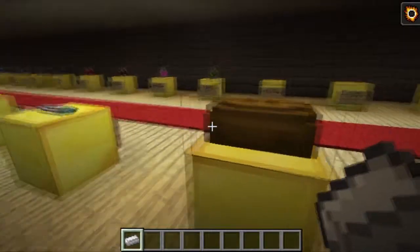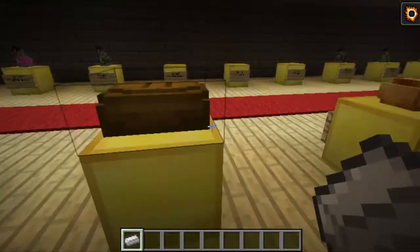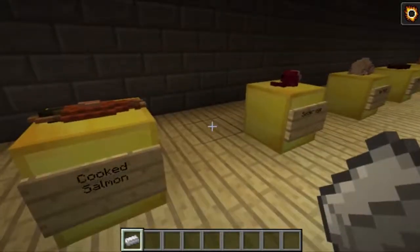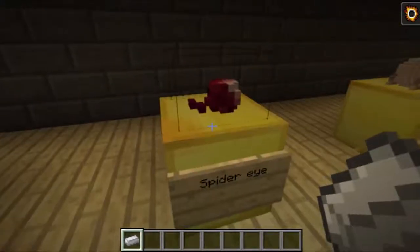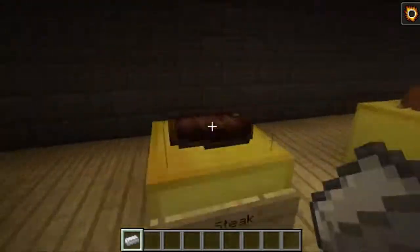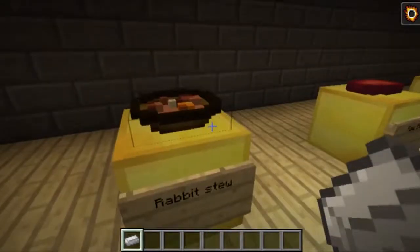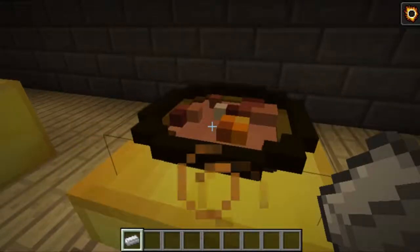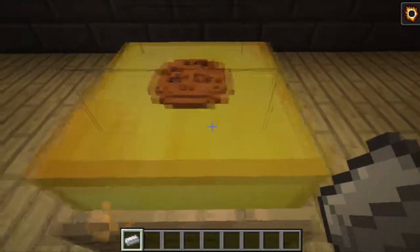We have beetroot, carrot, baked potato, and bread — which is huge. I would love the bread to work like cake where you right-click it and it gets sliced. Then there's fish, salmon, cooked salmon, the spider eye, and the rabbit — that one gives me chills with the tail behind it. Raw rabbit, steak — it looks delicious. Cooked rabbit, rabbit stew which is amazing and 3D, raw beef, melon, and cookie.